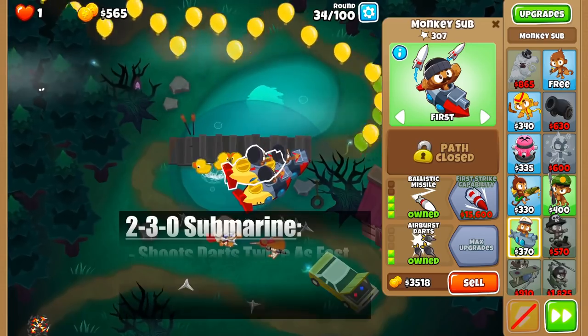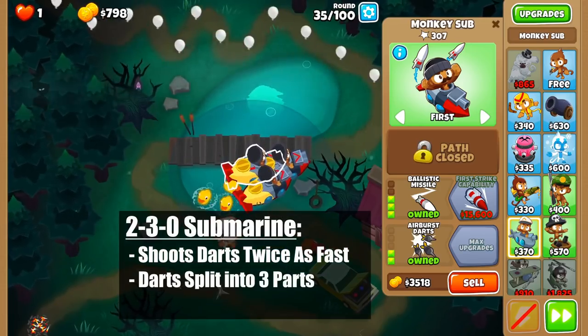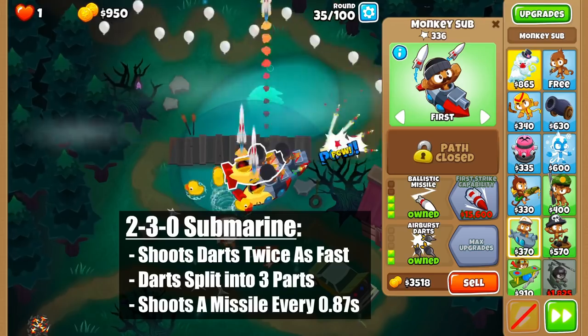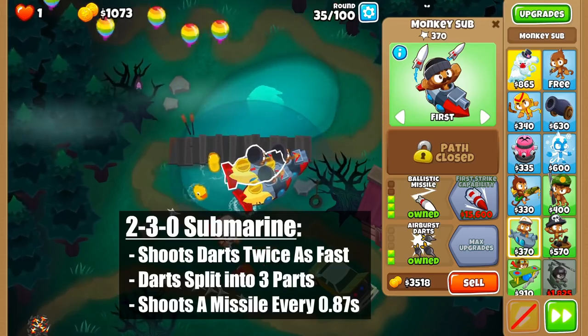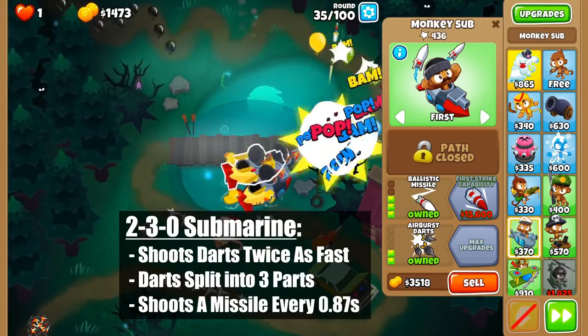Compare this to the 032, which not only lets it shoot its main darts twice as fast and makes each dart split into 3 airburst darts, but it also increases the attack speed of the missiles, which now fire every 0.87 seconds. This increase in DPS is very strong, especially if there are good placements for it.